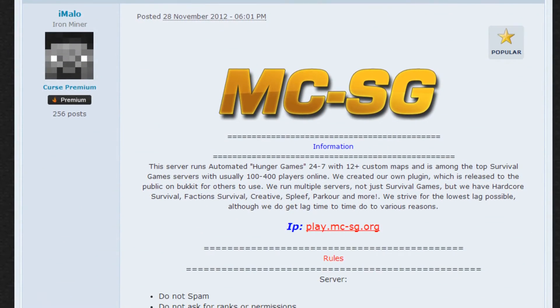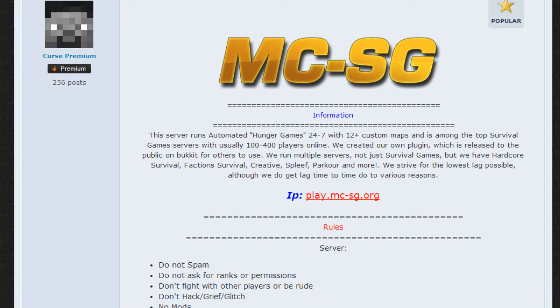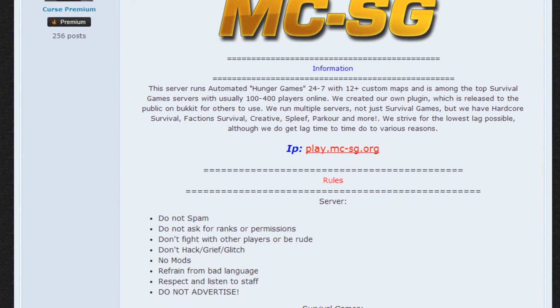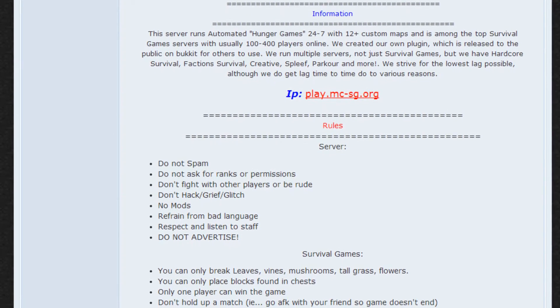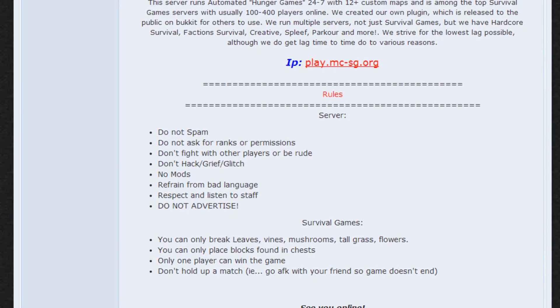The body of your forum post is also very important. It should contain your server IP as well as secondary information like rules, application forms, a little background on your server, explanation of the game modes, and maybe even a link to your website if you have one. Make sure to make your post easy to read by using text markup and coloring. You can even use images and videos to make everything look awesome and eye-catching.